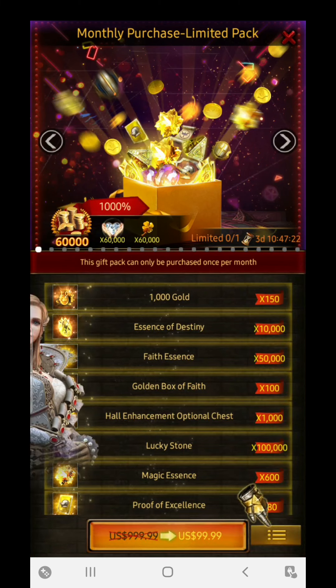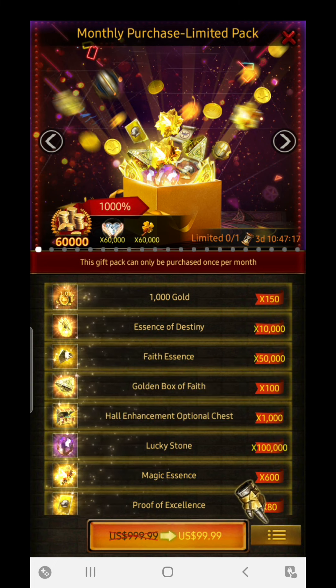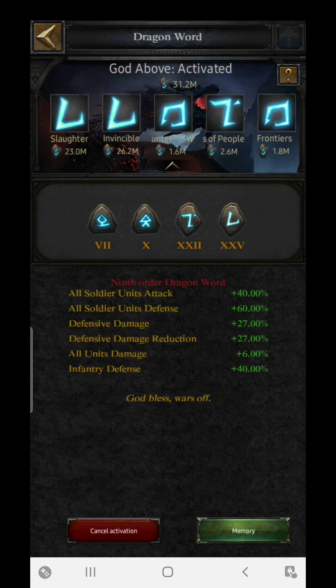The second one is the Dragon Word. For the Dragon Word you need to go to the Dragon World section. You can get 27 percent of the defensive damage from here. Now let's move to the next section.